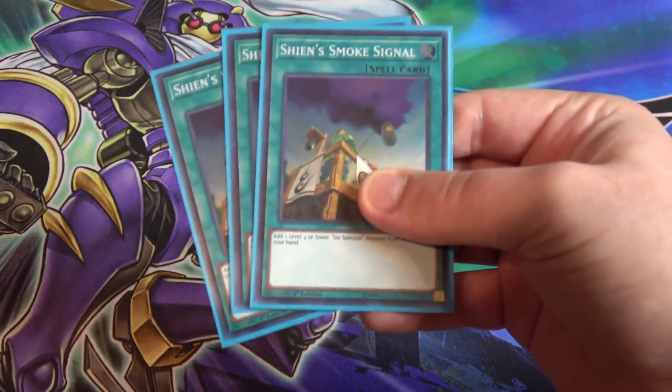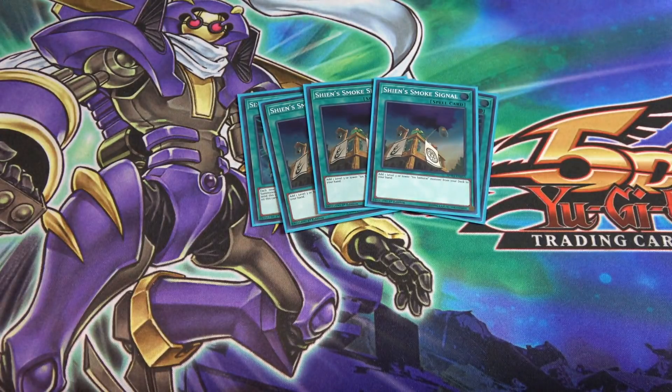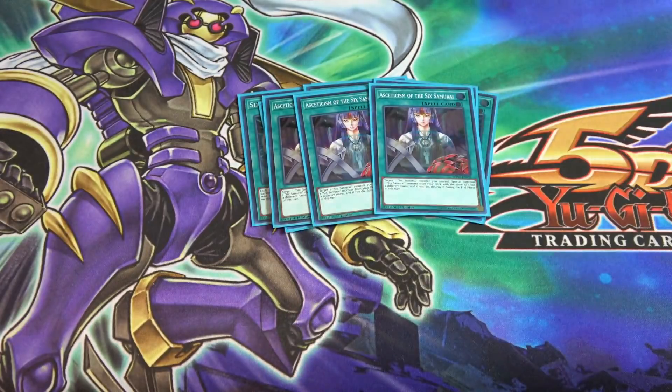I'm also running three of Shien's Smoke Signal as a searcher so you can search for whatever Six Samurai you need. And three of Asceticism of the Six Samurai — this card is obviously amazing ever since Storm of Ragnarok. With any of my Six Samurais I activate it and get a free monster — going from Kizan to Zanji for example. That opens up so many options: Xyz, synchro, link, even fusion. It's especially good with United because more Six Samurais means drawing more cards.